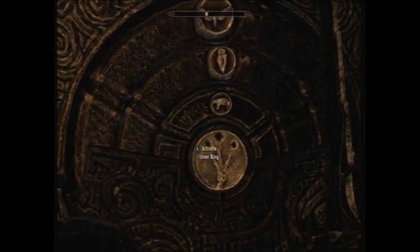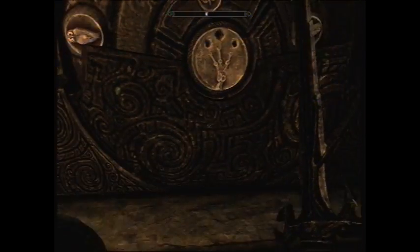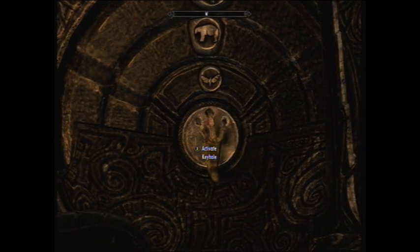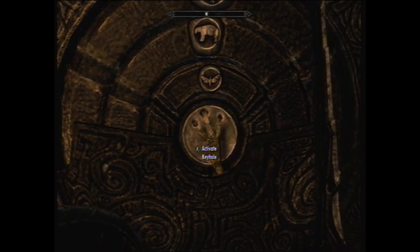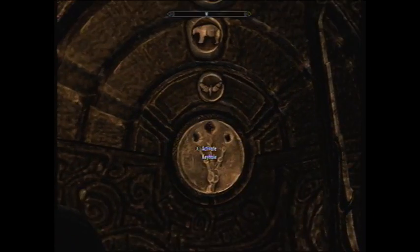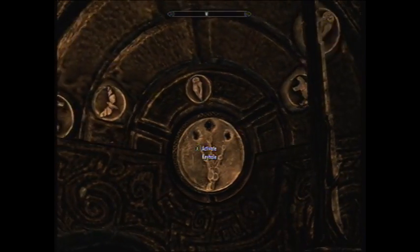We're starting out right here with just the combo to use the golden claw to get into a new room. Basically what it is, you do the inner to the middle circle to the outer circle and then you put the claw in as fast as possible. It didn't work for me here the first time, but as you'll see in a second, it works the second time.